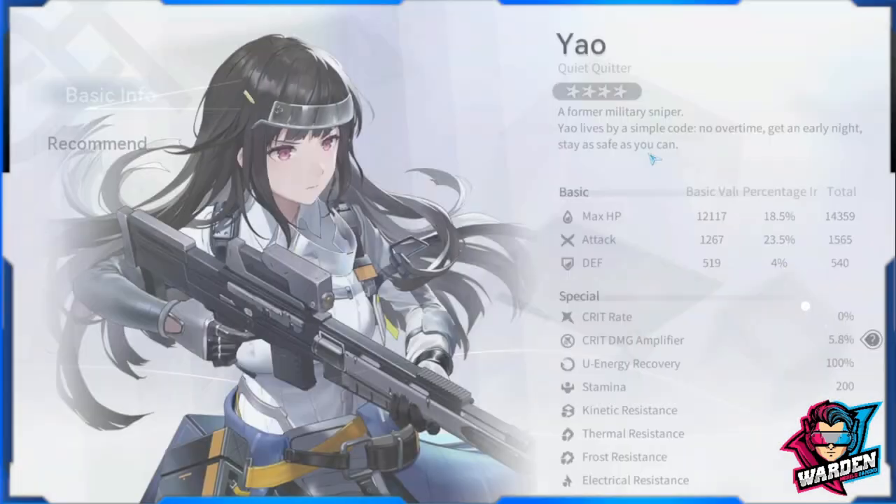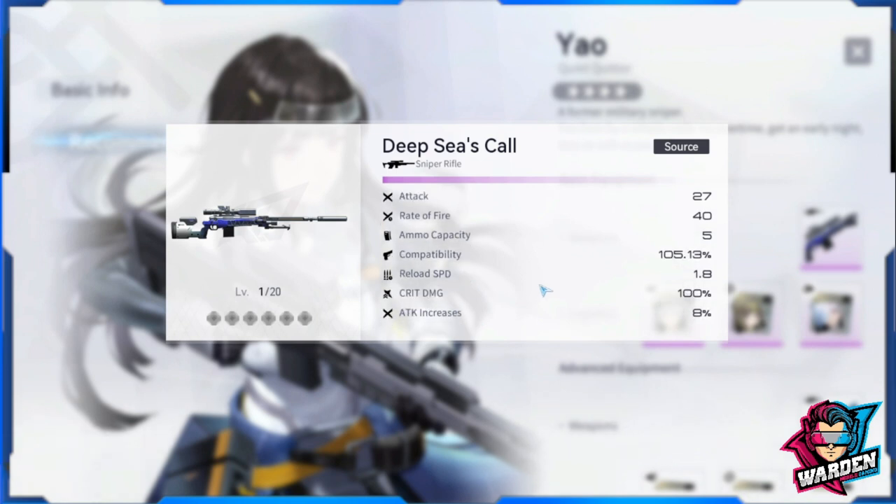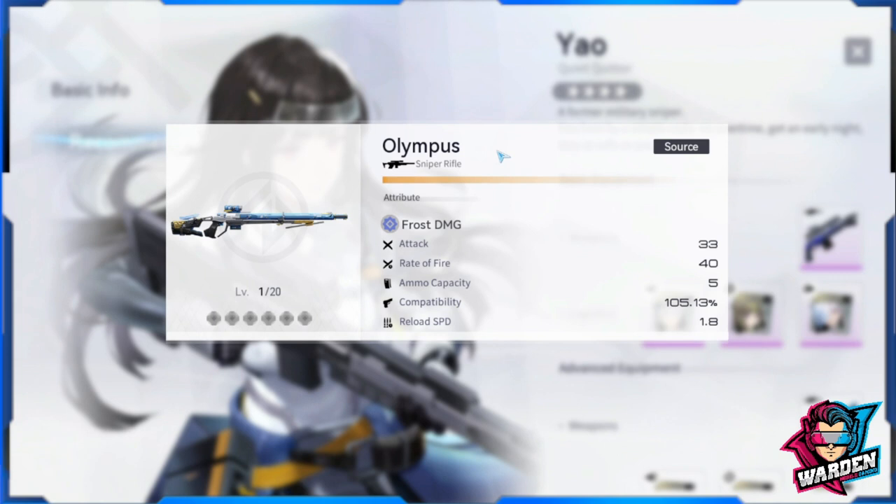Next, if you want to increase her attack stat, focus on her gun. Going to the recommended tab, there are two guns recommended. The first is a purple variant — when the support skill is used, the deployed operative gains bonus attack equal to 13% of the weapon user's attack for 15 seconds. This directly adds to her heals since you'll be using the support skill.